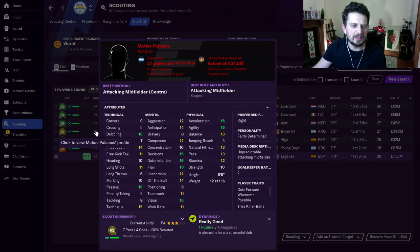Moving into the top four, Mateus Palacios. Granted, Palacios isn't the best finisher, but look what he's got here — decisions, determination, and flair, all green. Less than £10 million at the start of the game. He's 27 years old here, with acceleration, agility, vision, passing, and dribbling.